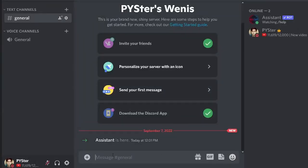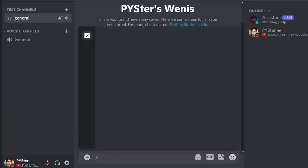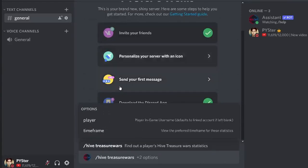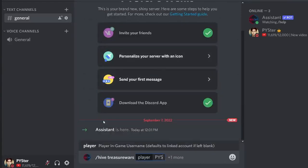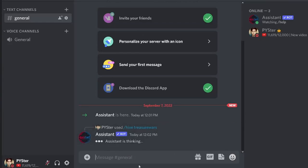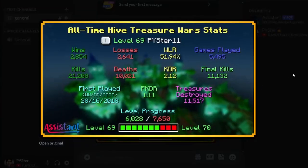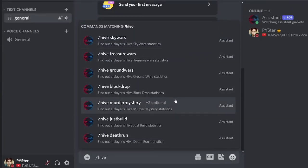Now that the bot is in your server, it's super simple to create a custom stat card. All you do is slash hive, and here's a list of all the games you can do. You want to do Treasure Wars? You can type in your name — I'll do heister11 — and give it a second, and here you go, here's my Treasure Wars stat card.